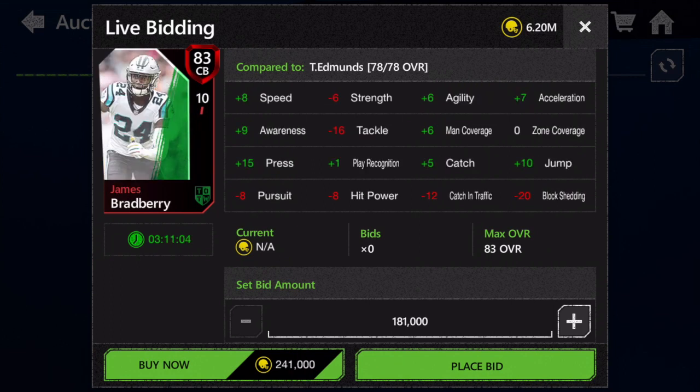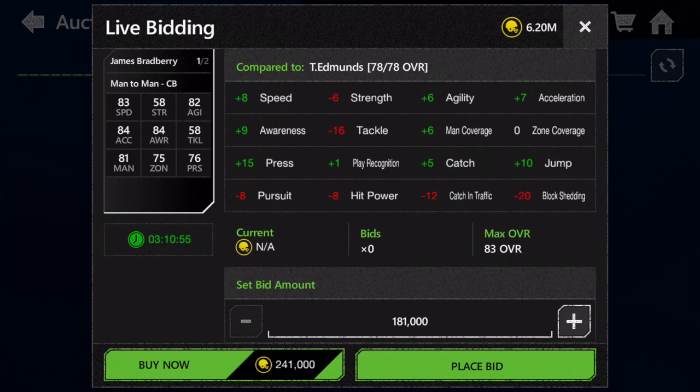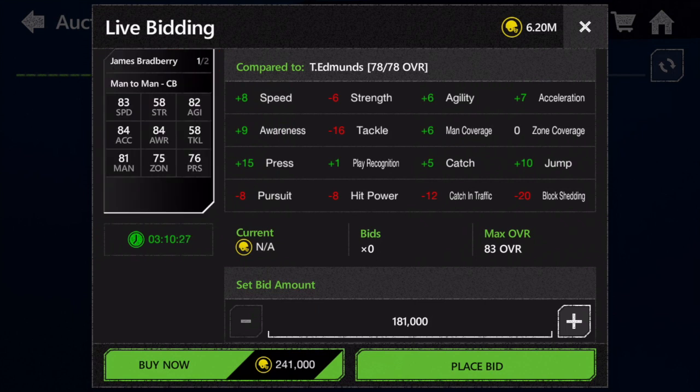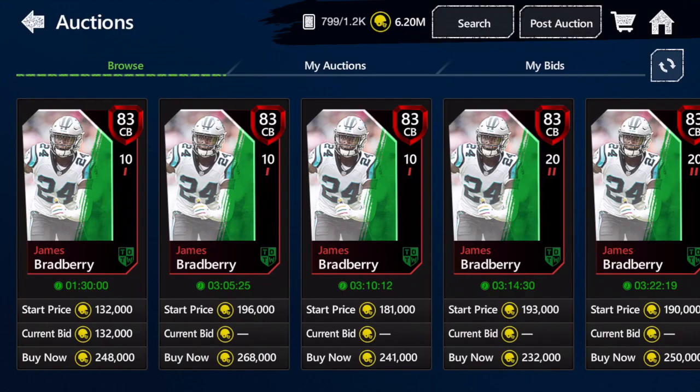The second base elite this week is James Bradberry, 83 overall cornerback with 83 speed, 81 man, and 75 zone. His speed is very similar to the 80 overall cornerbacks like Orlando Scandrick. For a base elite at 83 overall, 83 speed is extremely viable, and he's got slightly better man and zone stats than the 80 overall Team of the Week cornerbacks. A very nice card.